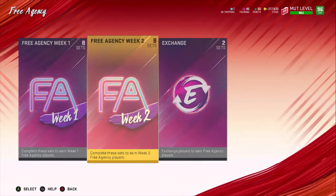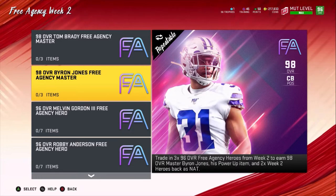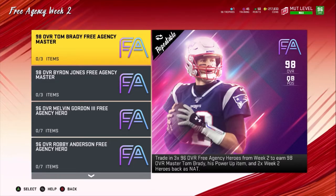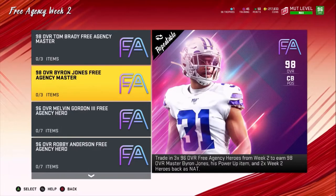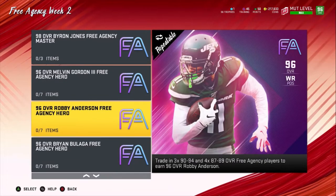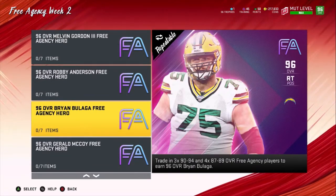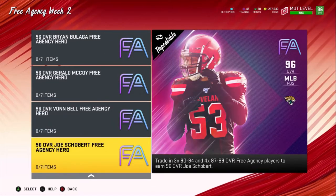Byron Jones looks super good — really good card. We got 98 Tom Brady. I understand why it's Brady; biggest name in free agency we've had, so it makes sense. That's not bad. Byron Jones again is a good card. Melvin Gordon is kind of eh. Robbie Anderson, not bad. Brian Beluga can't block. Gerald McCoy, eh. Von Bell, he's okay. And then Joe Schubert, eh. This is a bunch of eh cards.